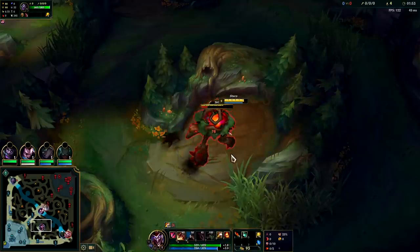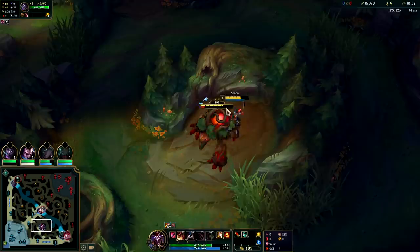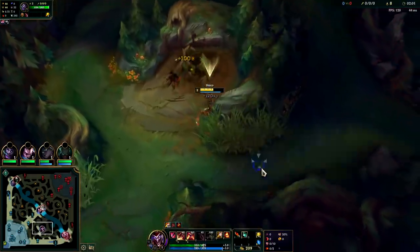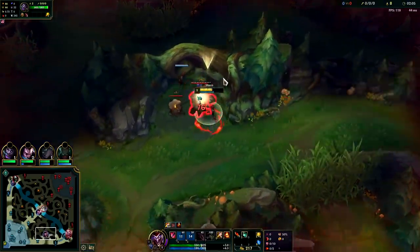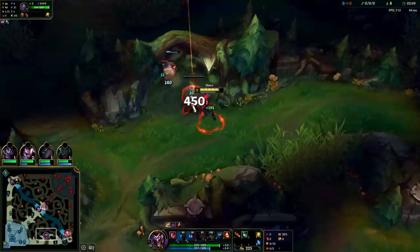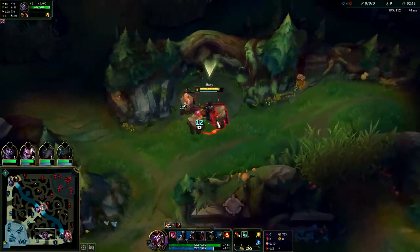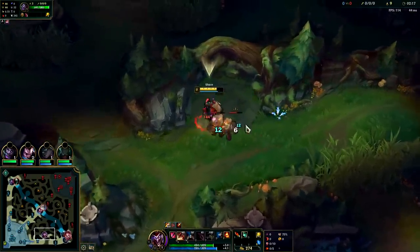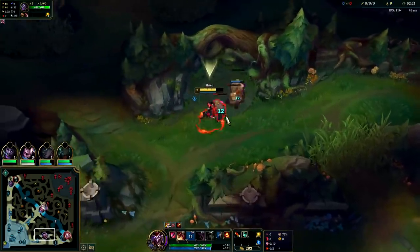Then we're going to go for our golems to get level three. At this point you could go for gromp on your blue side if you needed to, but normally you're going to go for golems next. You can play Shaco AP — I've made an AP Shaco guide — but AD Shaco is generally more consistent, and you're only ever going to go AP Shaco if your team doesn't have any AP. Which actually in this game, AP Shaco would have been a better choice because my whole team is AD, but I wanted to play AD Shaco anyway.